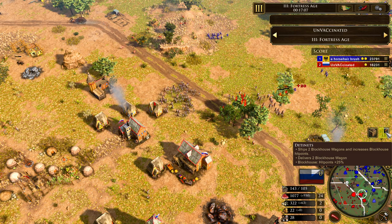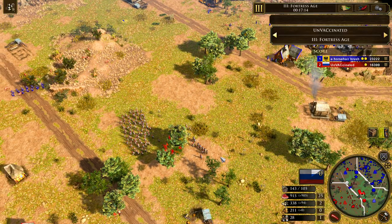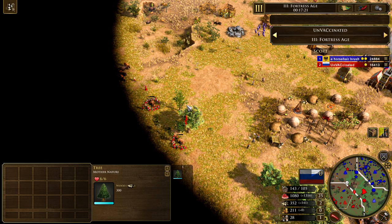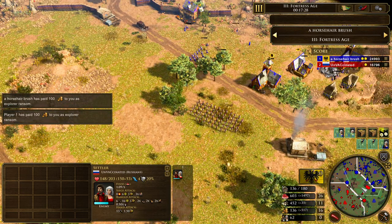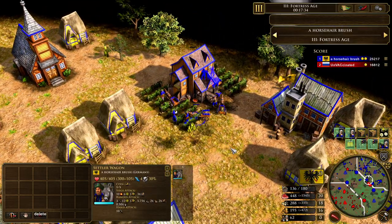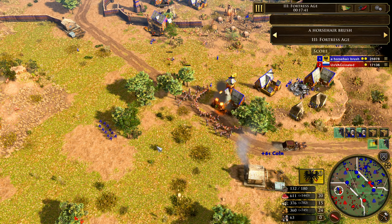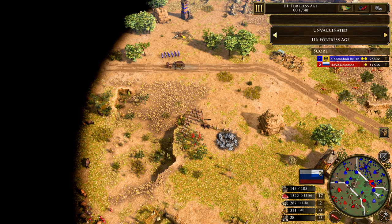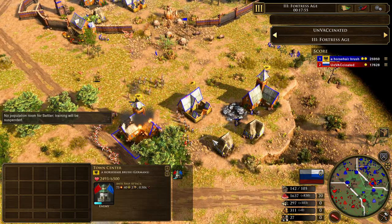We've got some upgrades coming through — going to deliver two Blockhouses and increase hit points. Callan is trying to go for another raid with the Doppelsöldners, trying to get on the eco from Unvaccinated. He's got a load of hunt behind the base. Unvaccinated is sitting at 28 villagers; Callan is up to 62. And those 62 aren't just villagers — they're also settler wagons, which is worth even more for your economy. Callan at the moment is sitting in such a good position; he's up by almost 10k in score.